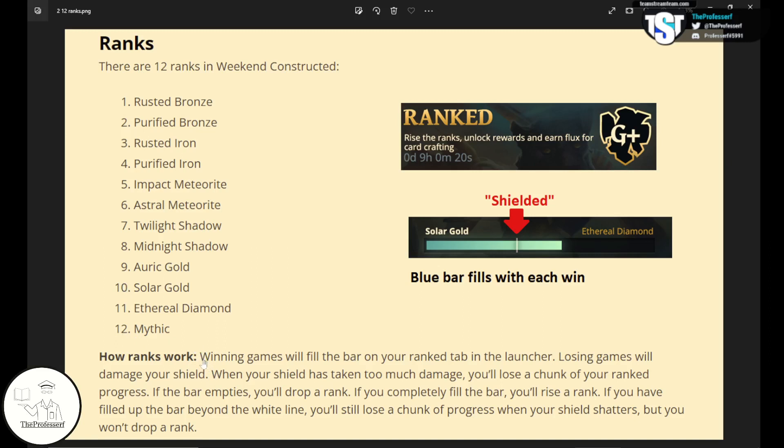How does rank work? Every time you win a game, you fill up your blue bar on your ranking screen. You have a shield that's fully healed each time you move up a rank. However, every time you lose a game, your shield gets damaged. You can see in this image that this shield is badly damaged, meaning one more loss and you will lose progress.